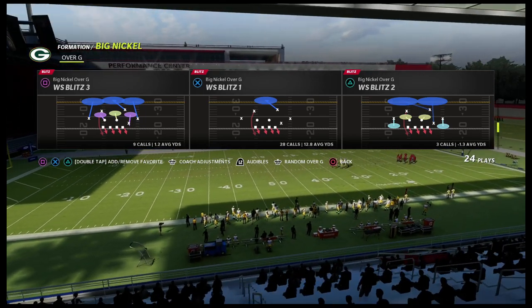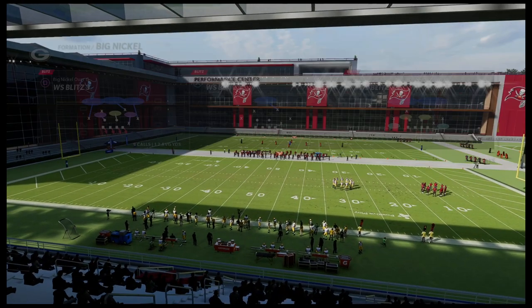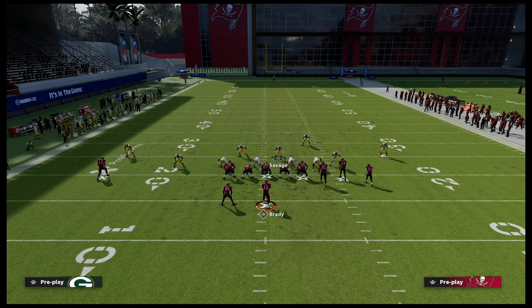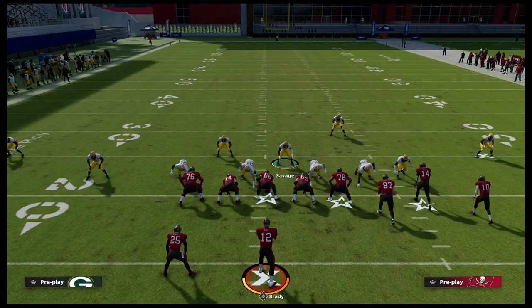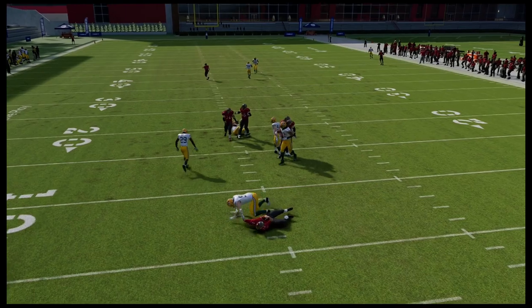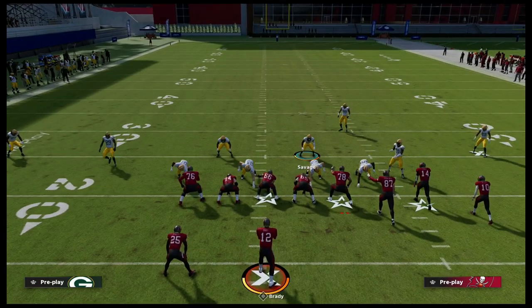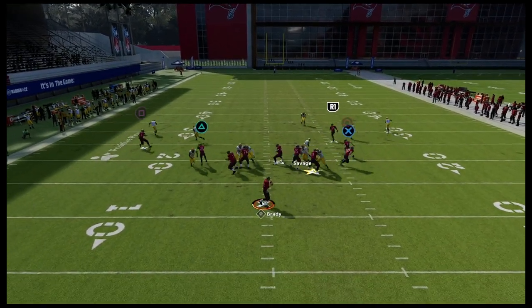The setup today is a really simple one. We're going to come out in the Weak Safety Blitz 3, and all we're going to do is show blitz. Then we're going to user this guy Savage, and we're just going to stand right about here. I like to blitz him straight down, and we're just going to run down for just a little bit.